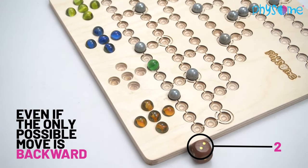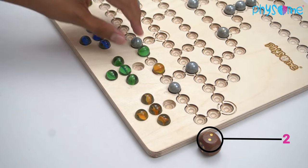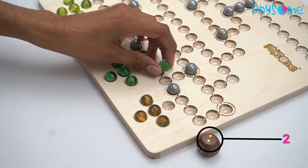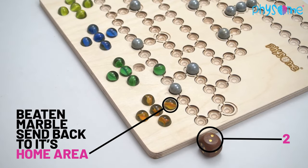There can only be one marble on a given space. If a marble lands with the exact roll of the dice on a space occupied by another marble, it is beaten and placed back on the starting fields and home area, from where it can be brought into the game again.